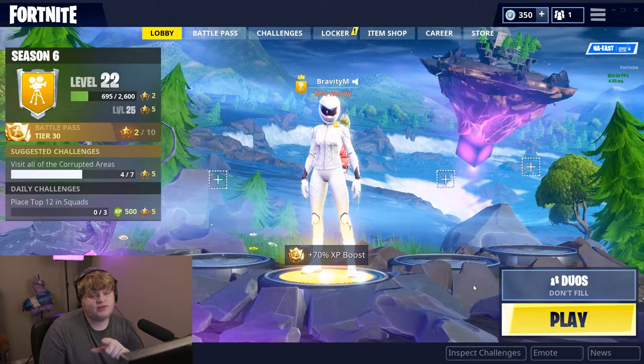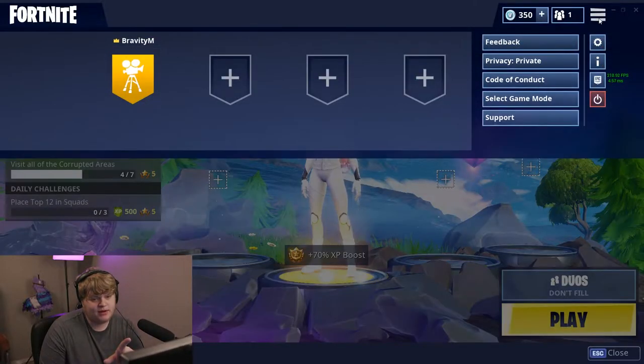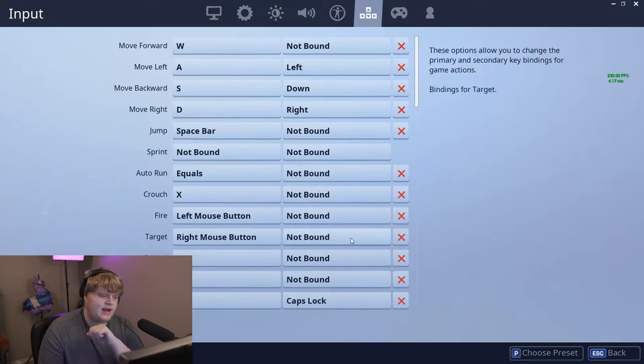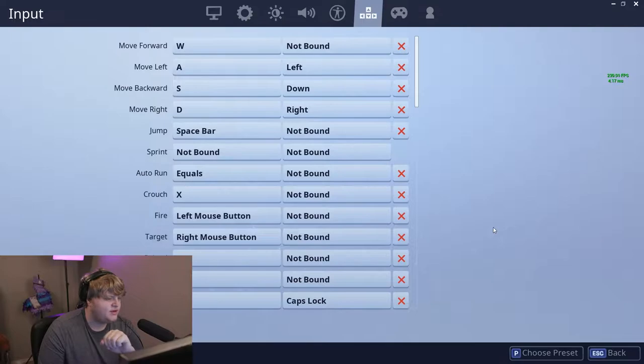For this first video it's going to be geared towards only PC players, so let's get into it. If you don't know how to change your keybinds, you're going to click on the three lines up here, go to the settings cog, go to the four arrow keys over here, and you're at your keybinds. Let's get into changing them to what will work best for you.